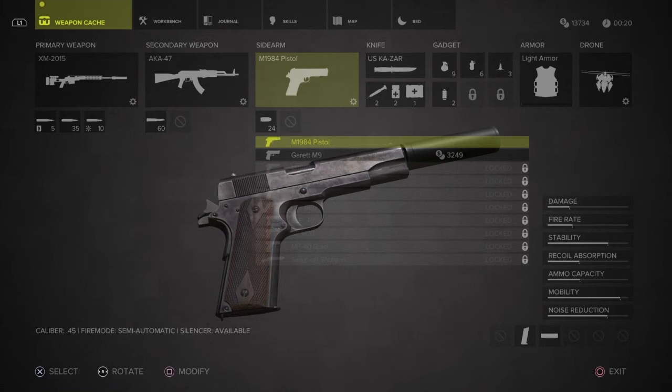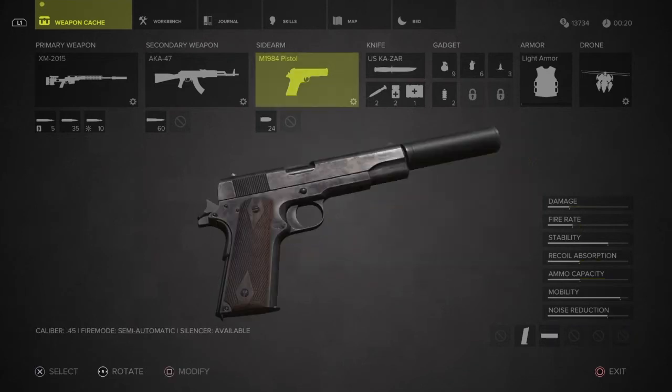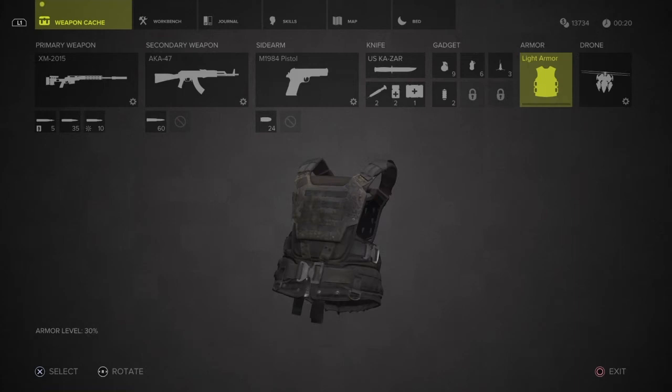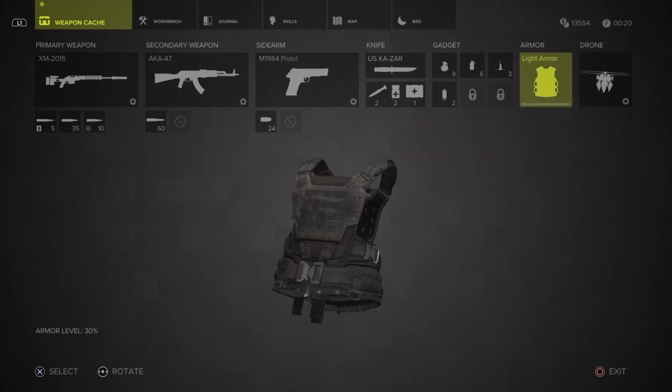Let's click on the pistol. I can purchase the Garrett M9 with in-game currency, but I think what I do need to do is head over to my light armor. You'll see the bar for light armor is way below on the very left side there. So I'm going to click on that and I need to repair it. Let's repair it — yes. In order to repair that light armor it cost me 180 in-game currency.